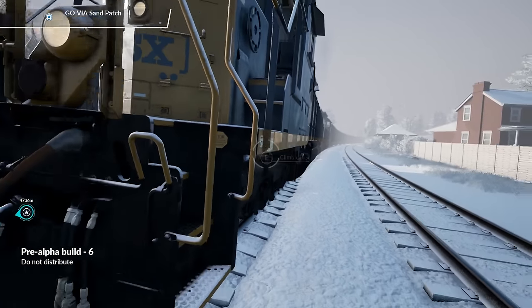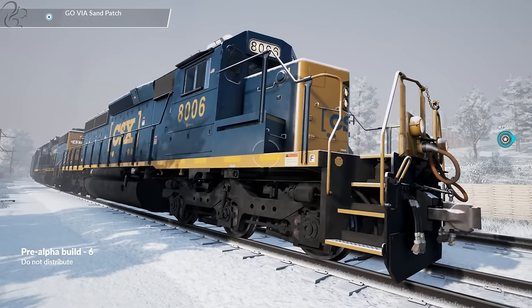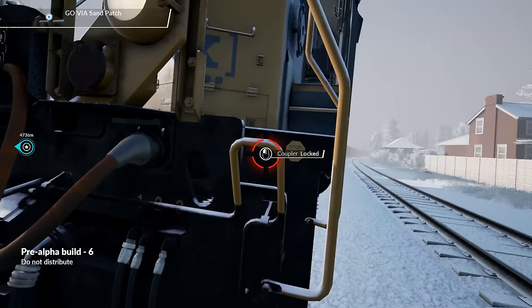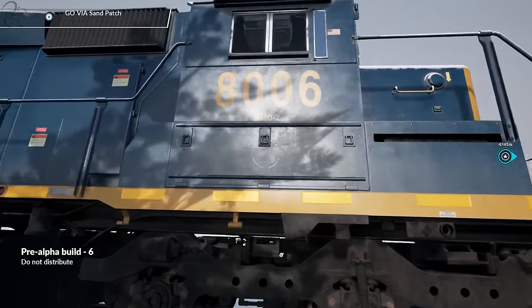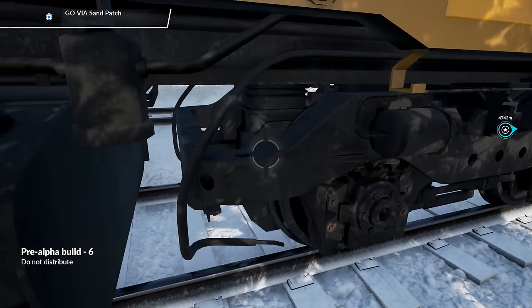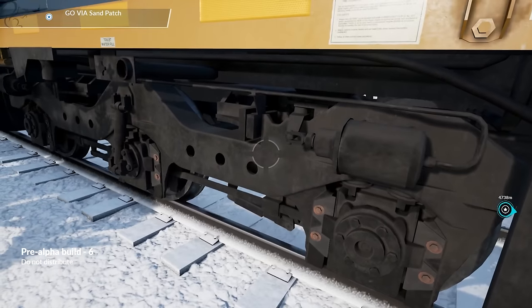I can even climb down onto the track and look at this beautiful loco. The fact that I can do this is just oh, it's just so breathtaking. All the connector hoses are here. Everything is modeled in detail. What I want to show you right now is not only the detail and the look - the graphics are amazing - but actually what's going on underneath. Look at the way this has been modeled. There's a lot of intricate detail here. This is absolutely incredible.